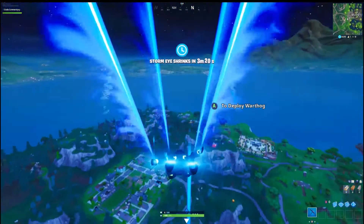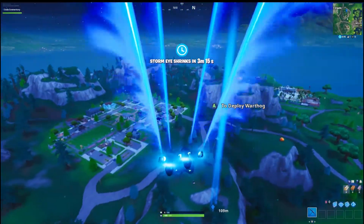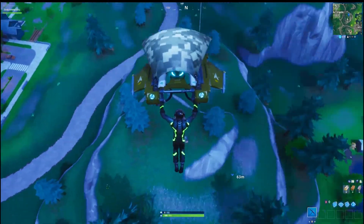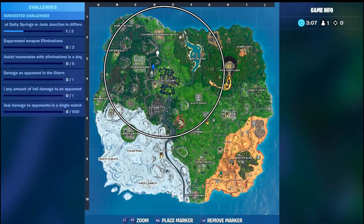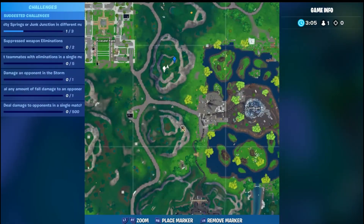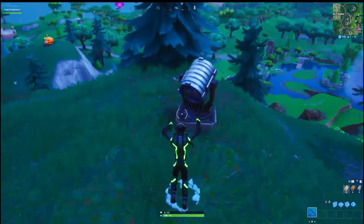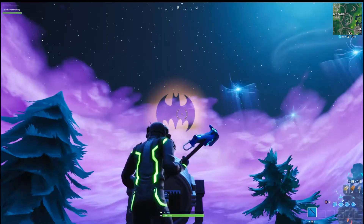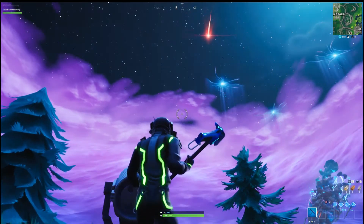I'm gonna show you the three locations and how to light them up. We're gonna drop in our first location right now, just a little bit east of Pleasant. As you can see coming down the hill, it's right in front of us. Let me zoom in so you can see the exact location. You're gonna run up to your bat signal just like this, hold down your X, and watch up to the sky. There you are — see how I'm getting the credit right there. Stay tuned for the next location.